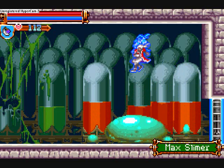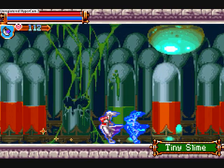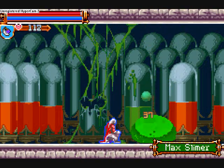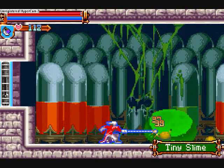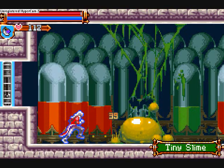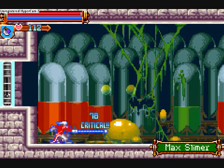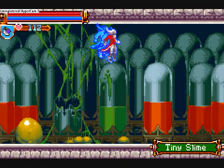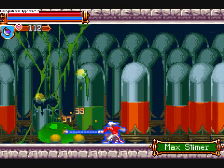I guess every old SNES game had to have a monster like this — although I don't think this one came out for the SNES. That's not based on anything though, so I should probably actually look that up — I retract that statement, I don't know if it came out for the SNES or not. It turned yellow — does that mean it poisons us now? Not like it really matters. And now it's moving faster. Even though it's moving faster, it's not gonna reach a point where it's quick enough to be deadly before we kill it.